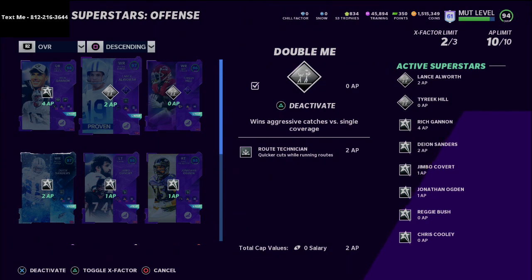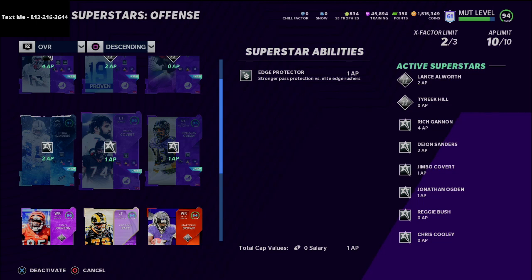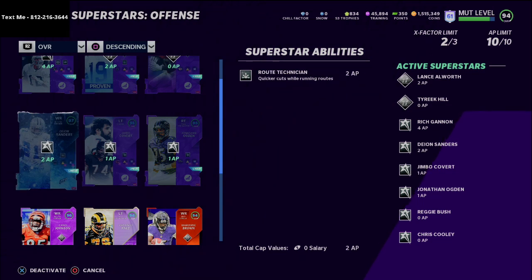That is why Rich Gannon is the best quarterback in Madden 21 — you can do everything you want from a passing standpoint, get all the routes you need, and combine that with receivers who can beat top-tier cornerbacks. Most top cornerbacks have acrobat and not one step ahead, and even if they have one step ahead it won't work. For example, Deion Sanders with route technician can get open on post routes and deep routes while leveraging his 95 speed.